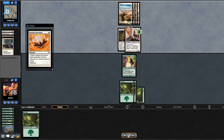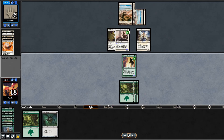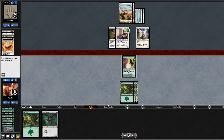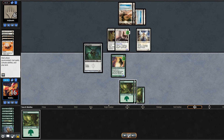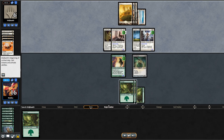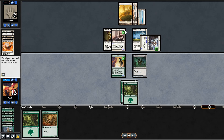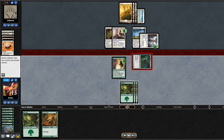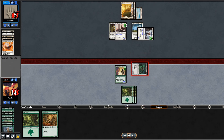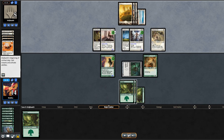They Emerge Unscathed again on rebound and get a Crow and Skyguard. They choose not to swing in. I draw Vault Skirge — would have been great earlier. They Hyena Umbra the Crow and Skyguard so everything has first strike. They swing in; I don't block. I draw Young Wolf and swing with Vault Skirge while their flyer is tapped — they take it and go down to five. I play Young Wolf and pass.